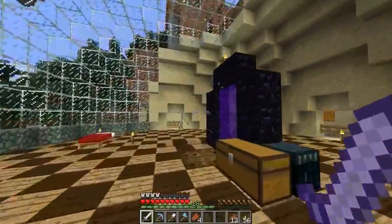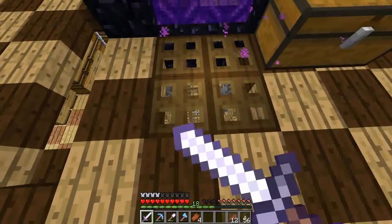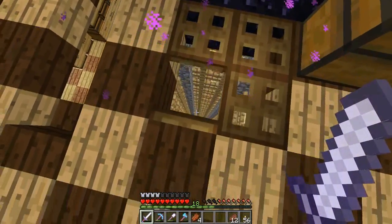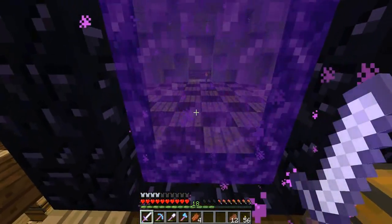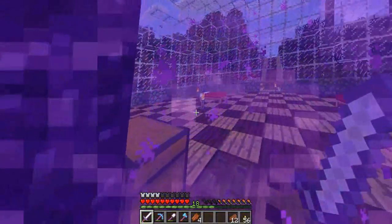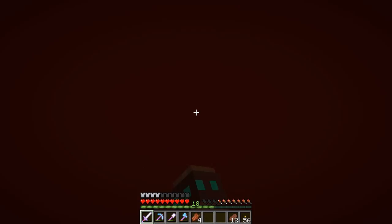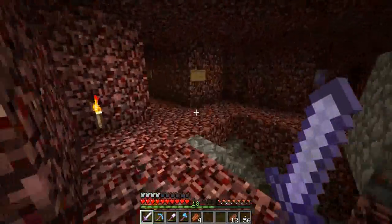That's the safety drop, all within the bedrock. And it's handily located right on the other side of the portal, which would be kind of interesting if you walk through Nether rises here.